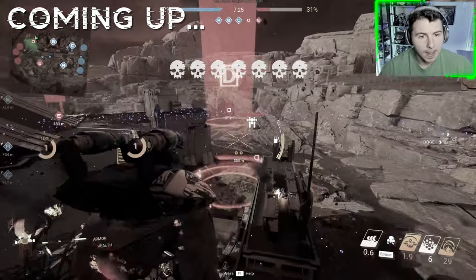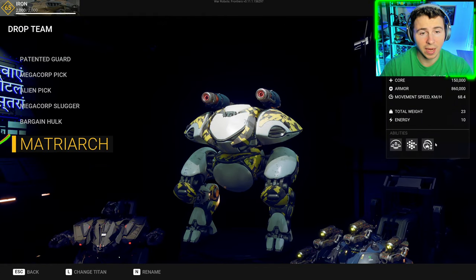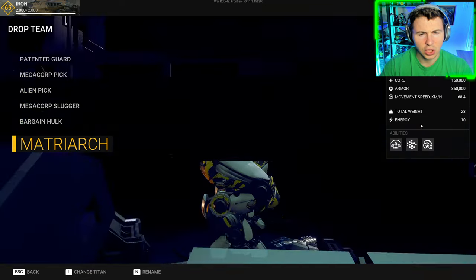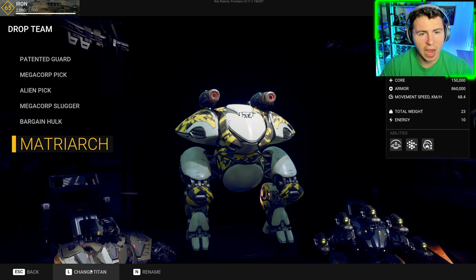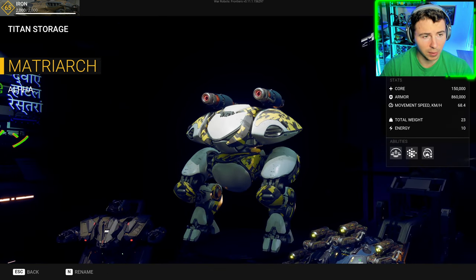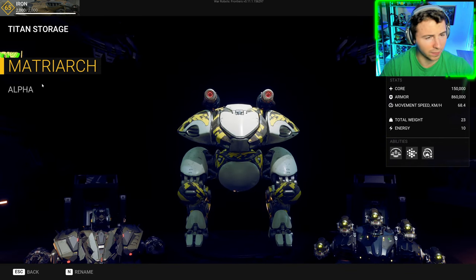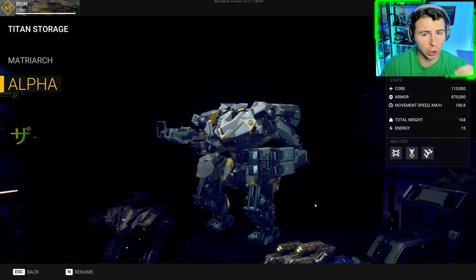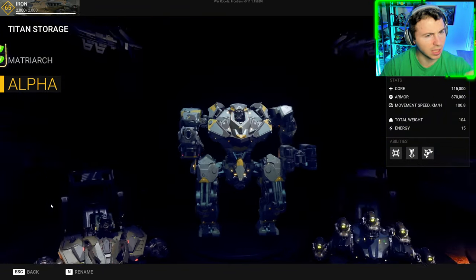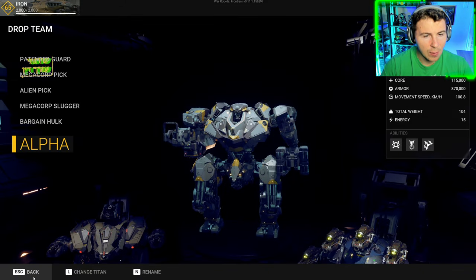The big question in the game is what is the best titan? We have two titans, both very good but also very different. The newer alpha titan is called the Matriarch - it looks like a giant frog with built-in shotguns and three abilities. The first titan is called the Alpha. The Alpha has a bit more armor, but the Matriarch has a way more durable core HP, which is like the base HP. The Alpha also has more speed.